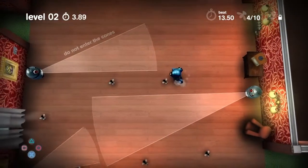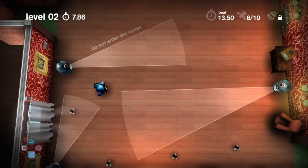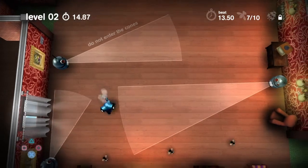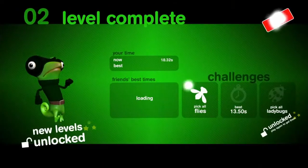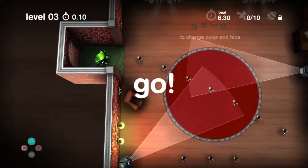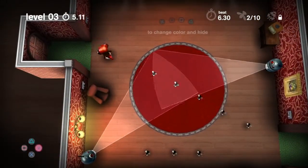You've got to collect those little flies and avoid things. I'm doing the tutorial — if you look at the top left it's literally level two. You collect the flies, and when you're walking across different colors you can press your buttons: square, triangle, circle, and X. X turns you blue, square turns you pink, triangle turns you green, and circle turns you red.